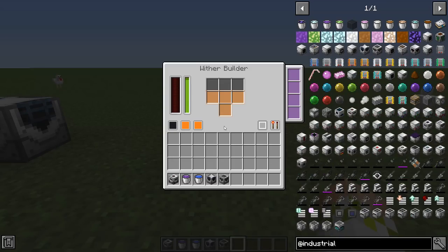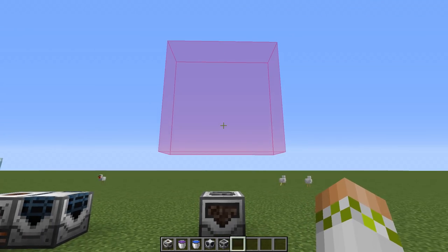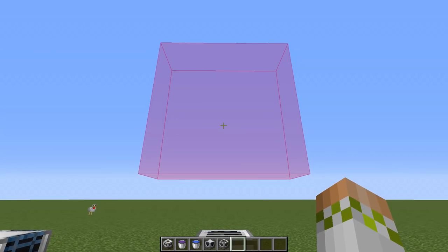The Wither Builder - if you supply it with Soul Sand and Wither Skulls, it will assemble a Wither for you automatically. The working area is actually a little bit higher up than you might expect, so it's important to know where it's actually going to spawn this Wither that you'll eventually have to deal with.